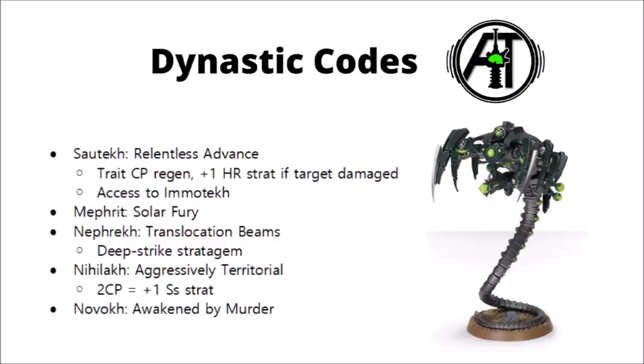Nephrek is a mobility-related code. Their translocation beams give an advantage for advancing — warriors essentially beam from one place to another and can move across enemy models as if they had the Fly special rule. They also automatically advance 6 inches whenever they advance. This is best with assault weapons, and great with things like Wraiths who can advance and charge, potentially pulling off ridiculously long charges. This is also the dynasty that allows you to deep strike with any Necron infantry unit, so you could have big blobs of warriors coming straight out of reserve via a stratagem.